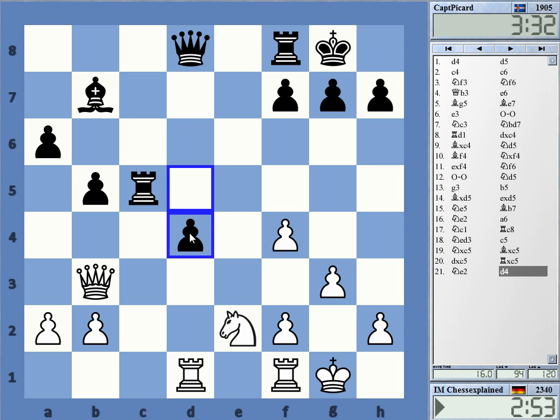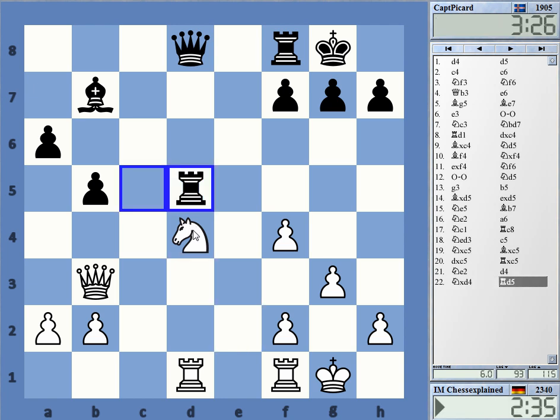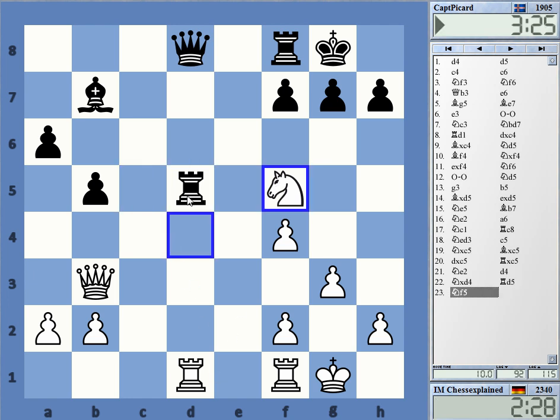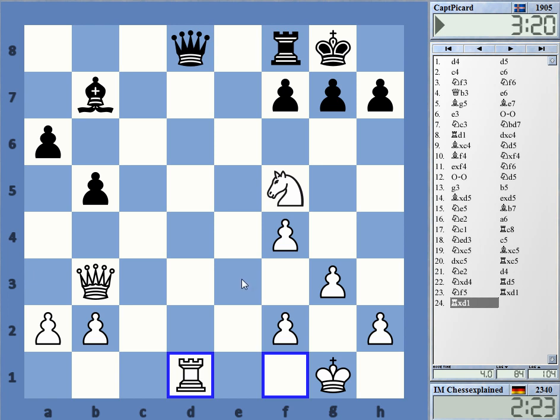He's just giving the pawn away for control or for activity on the long diagonal. But I can play Knight f5, which looks good — it threatens on d5 with the knight — and I get lots of activity. Actually, the knight goes back to e3, which is a very good square.